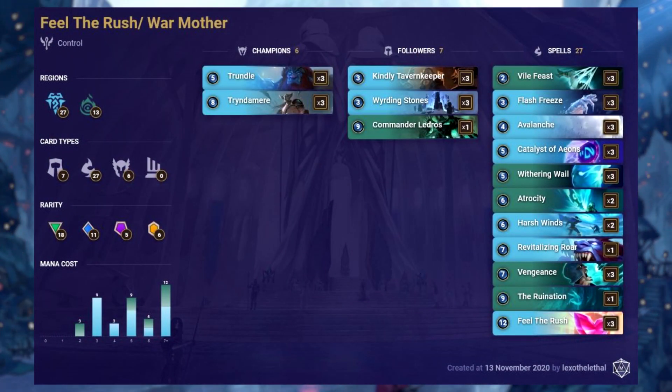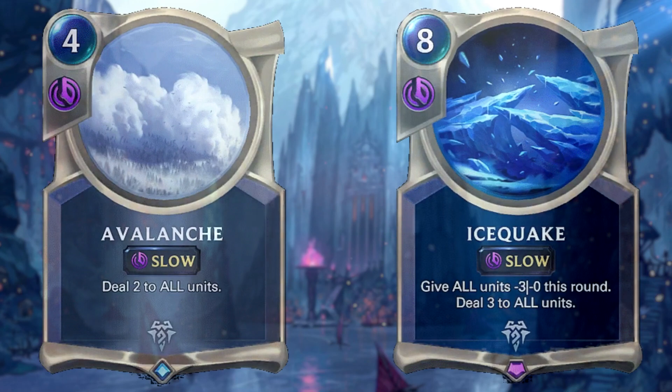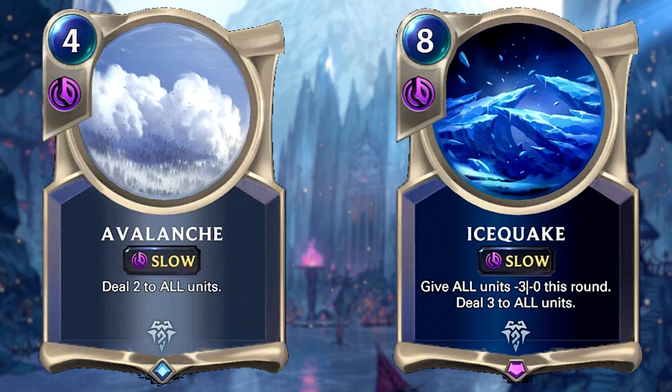This is your standard Freljord/Shadow Isles control deck featuring the new Feel the Rush card which came out with the NDA event. It's quite an expensive deck featuring six champions and five epics. It's also quite expensive mana-wise, with 12 cards costing 7 or more mana. With this deck, you simply control the board against aggro strategies with AoE such as Avalanche, Withering Wail, and Ice Quake.